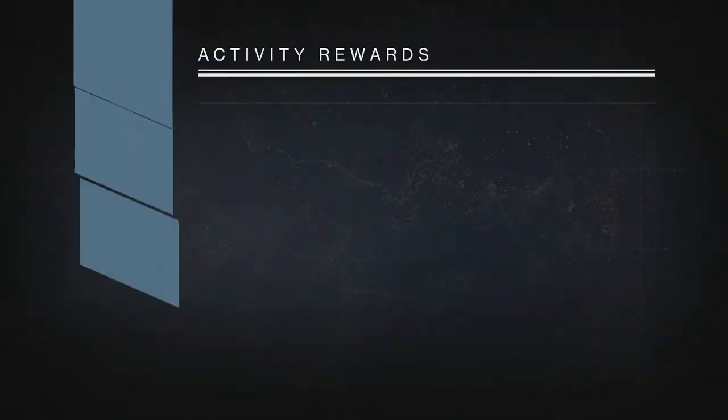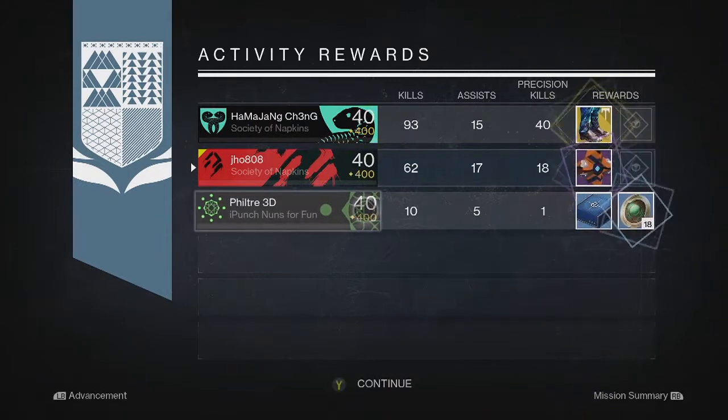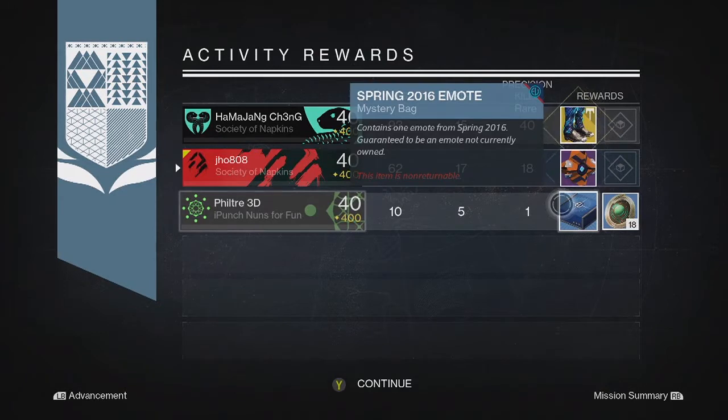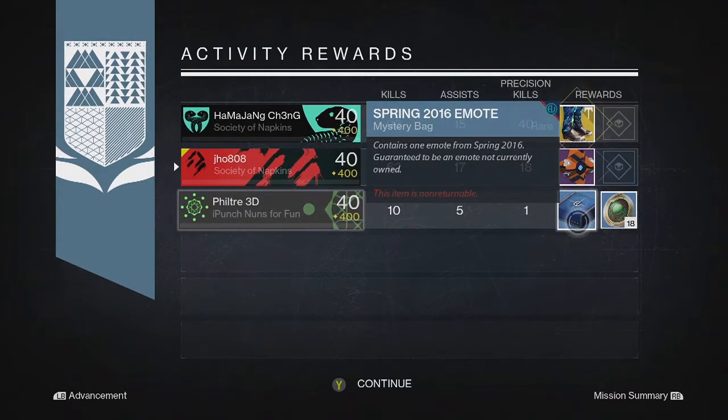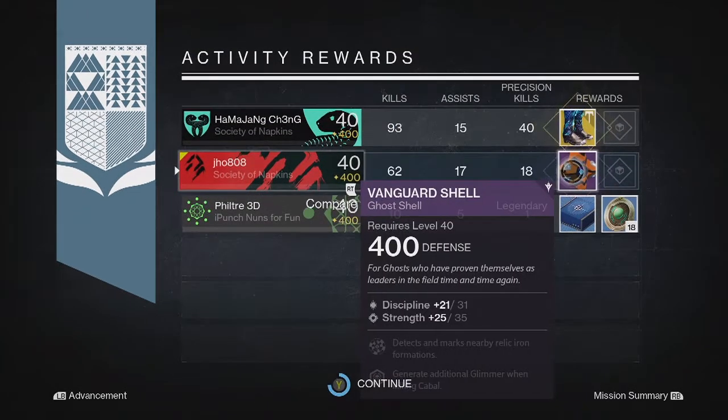Starting off with my Nightfall drops for my first character on my Titan — for this one we got just a Legendary Ghost Shell, and my teammates got an Exotic and an Emo Box along with Strange Coins. So pretty unlucky for me on that one; I probably would have preferred any of the other two drops that my teammates got instead.